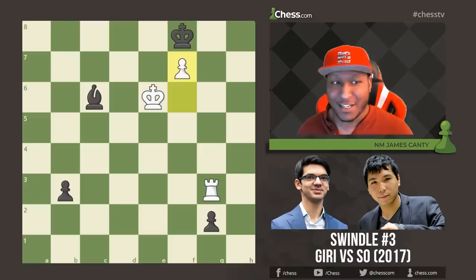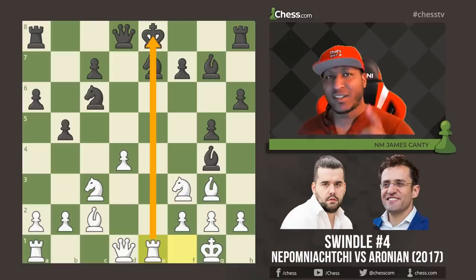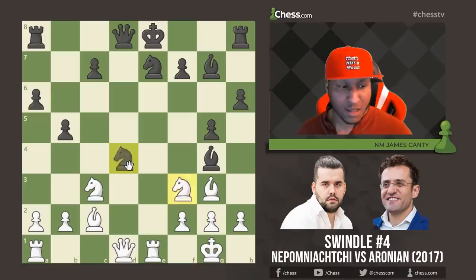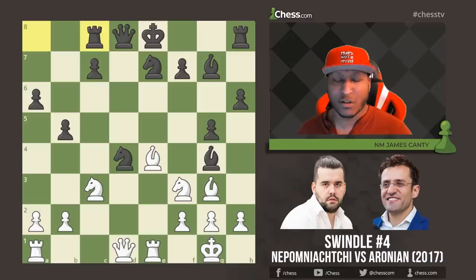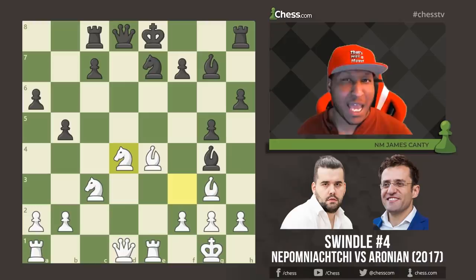Now let's move on to swindle number four. We have Yannick Pelletier versus Levon Aronian in 2017. This started as a Ruy Lopez, Morphy Defense, Cozio Defense. Aronian's king is in the center — watch the sequence of moves. Knight takes d4, we can't take back because the queen is hanging. Bishop b4 — hitting the rook and defending f3. The rook moves out of the way, and here we go: Knight takes d4 again. Pamiachi doesn't even care that you take his queen — the queen sack is objectively unsound, but at high level you have to be extremely accurate.